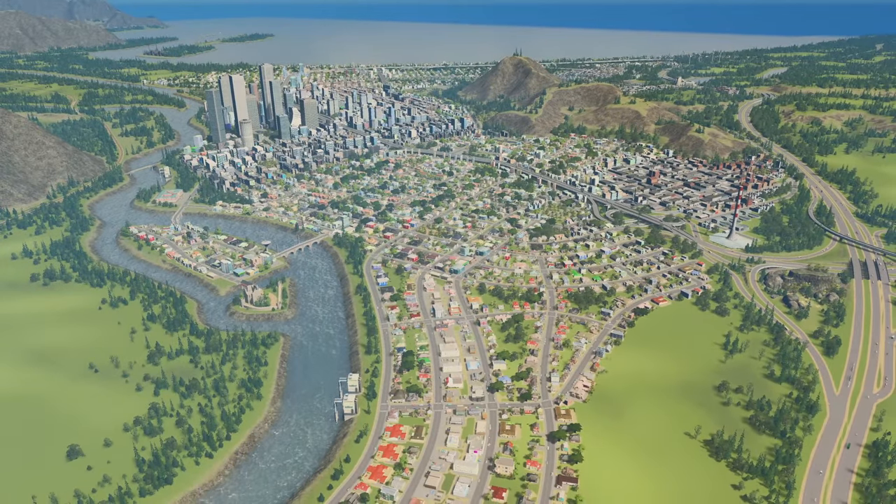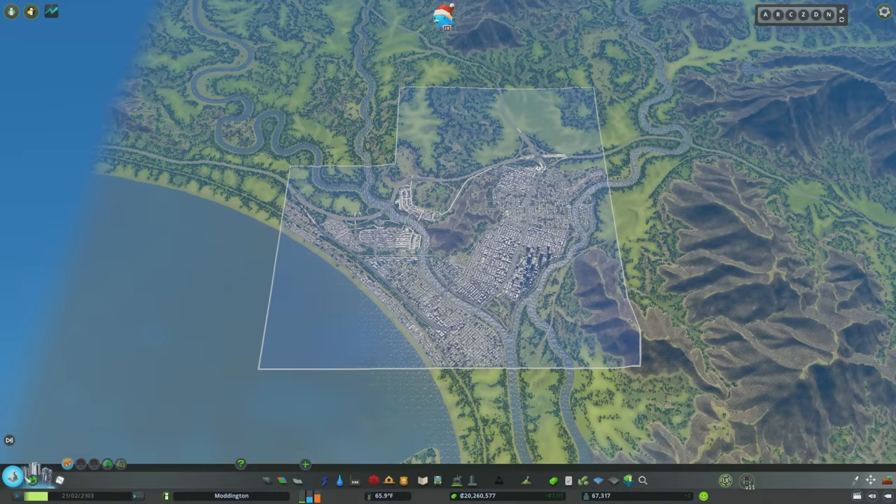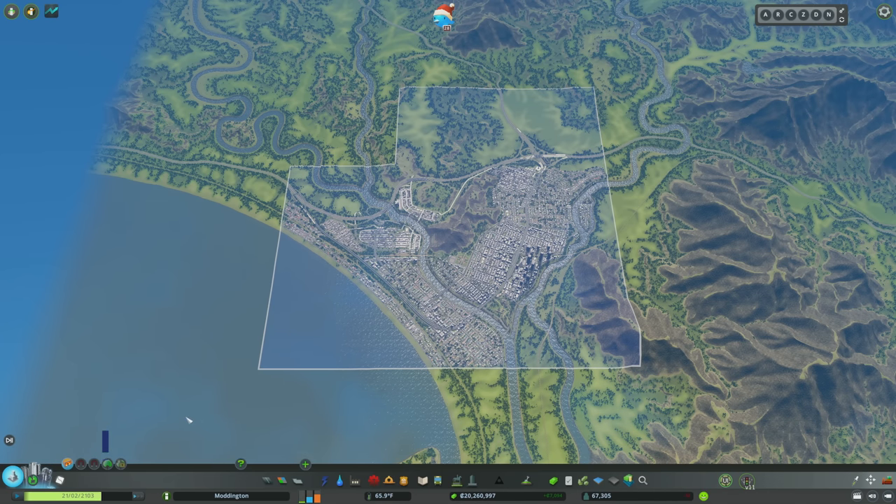Let's get started with the most important mod: 81 Tiles 2. This is a mod I would recommend to any PC player, regardless of whether they want to use other mods or not. The PC version of Cities Skylines limits you to nine tiles. Here I have a city of approximately 70,000 in population and I've almost used up these eight tiles, with only one more tile to unlock by default. Some of these tiles aren't very useful — one gave me mostly ocean and a little sliver of land.